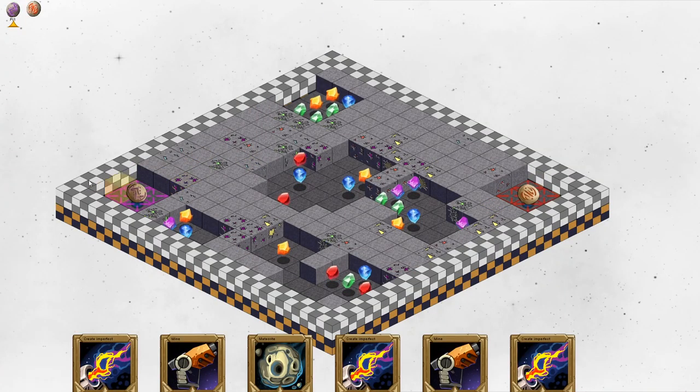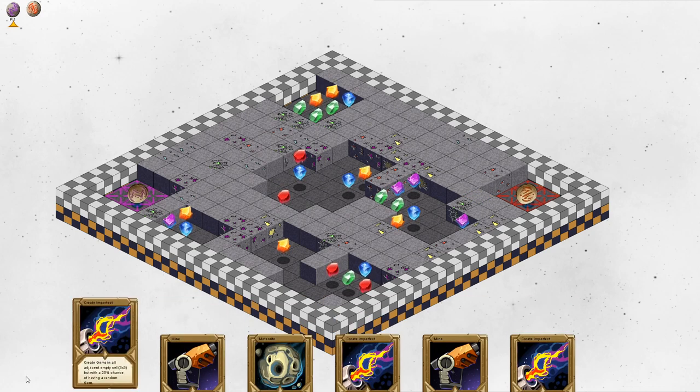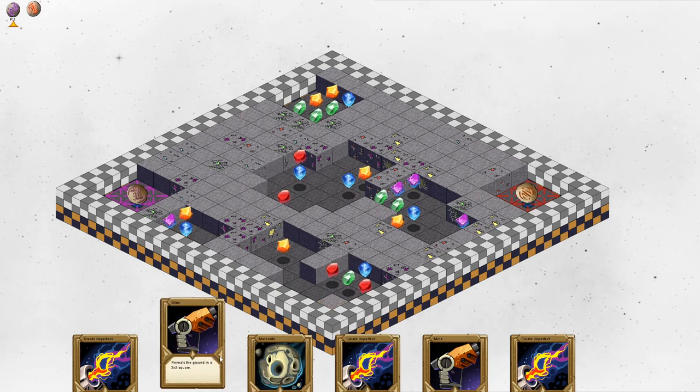I am here on the left and my element is void. The enemy over here has the element fire. There are five elements in the game: void, fire, wind, nature, and water. Some cards are specific for your color, but at the moment I don't have any specific cards — we'll get them later on.